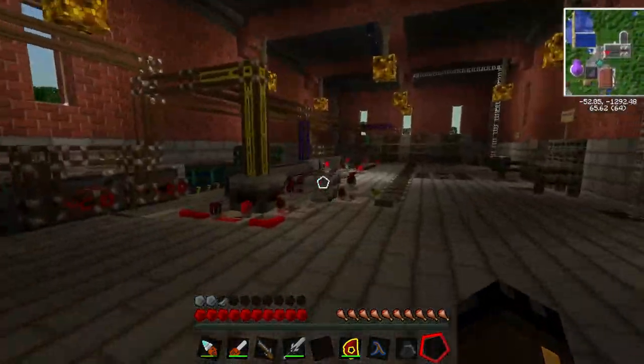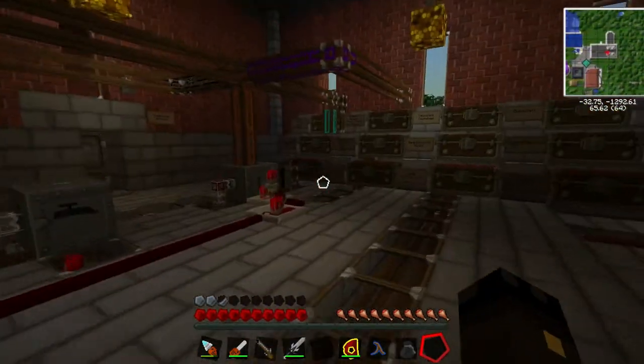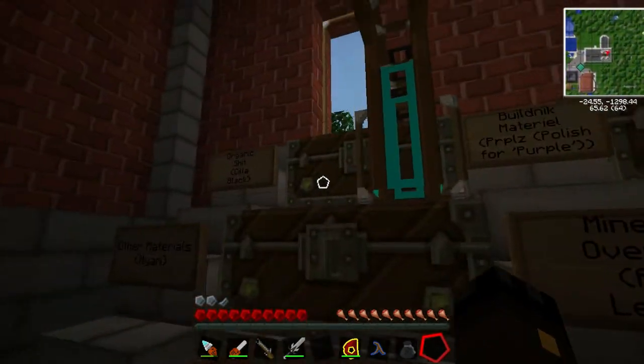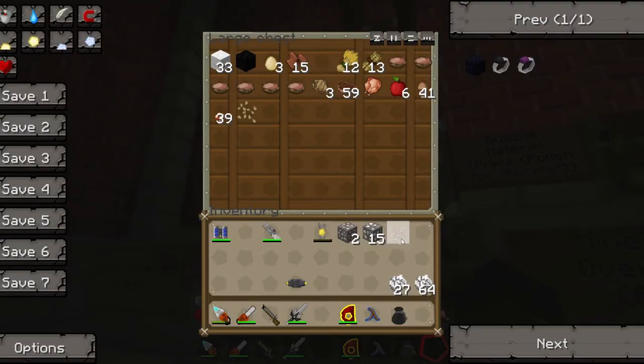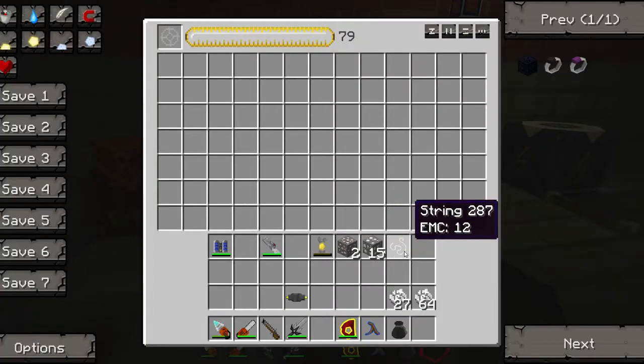I'll turn the pori back on, so this is done. Oh actually, I'll wait until I restart the server again, because they disappear in the pipe sometimes. Where was I going? String. Organic shit. One string — fantastic. One string remains. I only need six — perfect. Absolutely perfect. Look at that.